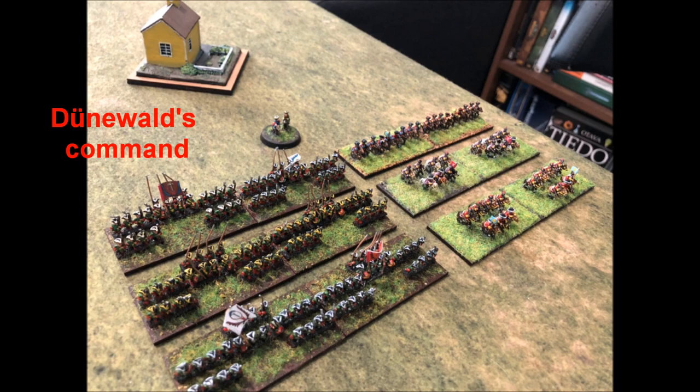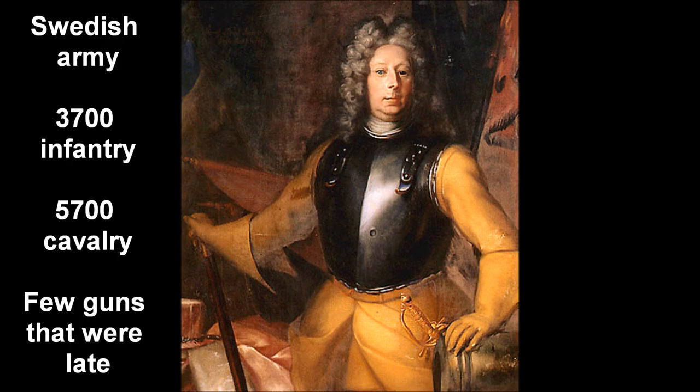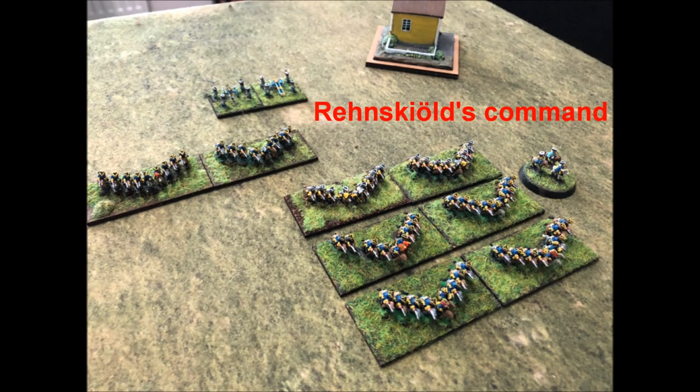The Swedish force is led by Field Marshal Reithjöld, who is commanding a part of the Swedish forces currently in Poland. His force consists of roughly 3,700 infantry, 5,700 cavalry, as well as some cannon which played no large part in the historical engagement due to delays. In our war game, Reithjöld is in command of the Swedish right wing — three units of cavalry as well as a smaller reserve unit.